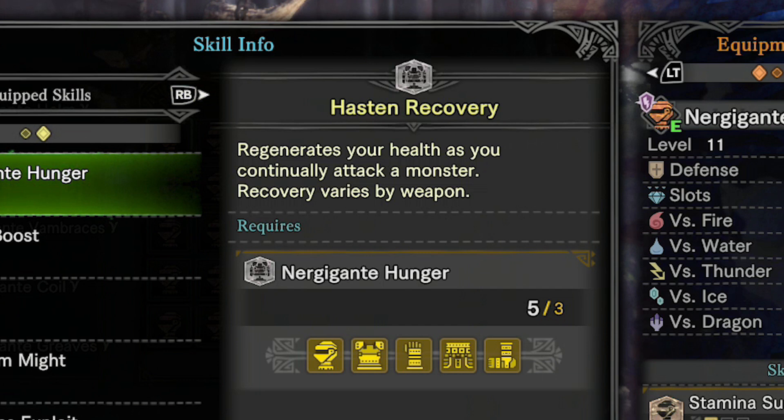Each weapon also gets a set amount of health that it's going to receive. Weapons with a slow attack rate get the best recovery from Hasten Recovery, so this means weapons like hammers, hunting horns, greatsword, and even the gunlance do pretty well. Weapons with a fast attack speed benefit the least from Hasten Recovery, because it counts how many attacks you've made before it activates, and it has a cooldown timer where some of your attacks won't be counted if they've been made too quickly, not to mention fast weapons receive the least healing when it does activate.